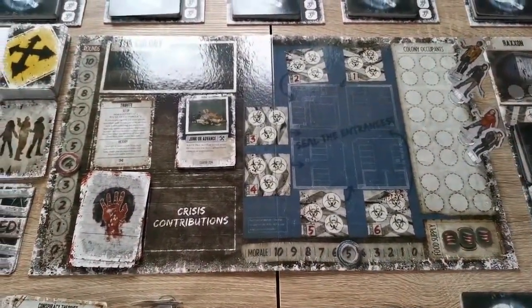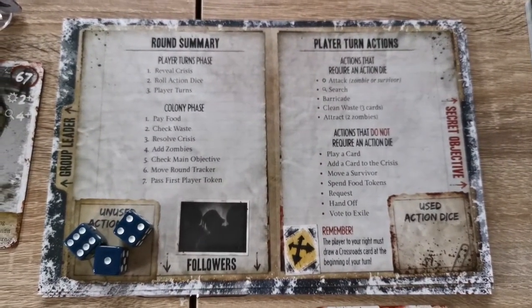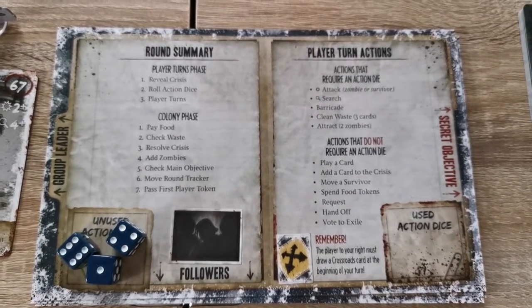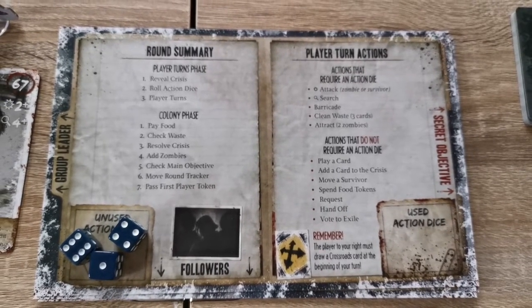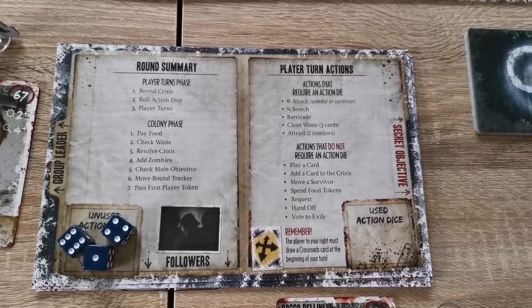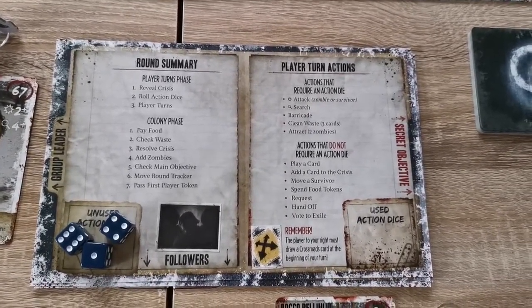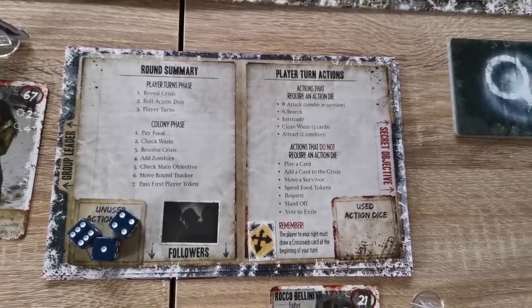The easiest way to explain this game is with the handy player guide, which gives you information about the player's turns and the colony phase. I'll explain the round summary and then the player actions.